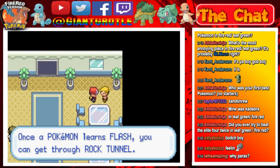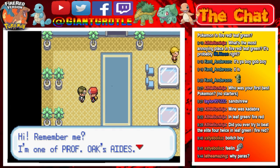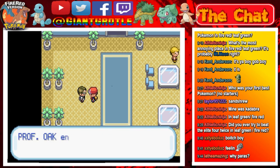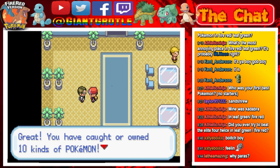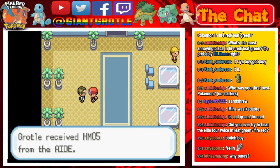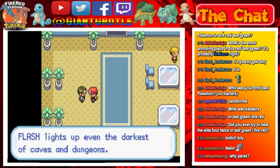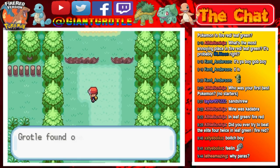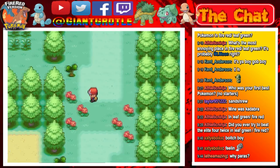The NPC says once your Pokémon learns Flash you can get through Rock Tunnel. Here's one of Professor Oak's aides: 'Your Pokémon has complete data on 10 species — I'm supposed to give you a reward. Professor Oak entrusted me with HM05 for you.' We get HM05 Flash! 'Flash lights up even the darkest caves and dungeons.' Continuing south through the building there's an Ether to pick up and a Paralysis Heal.